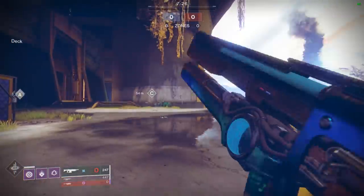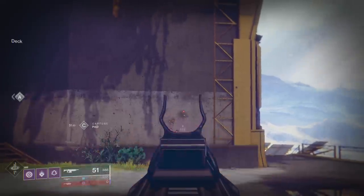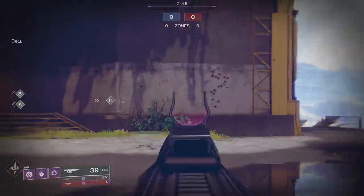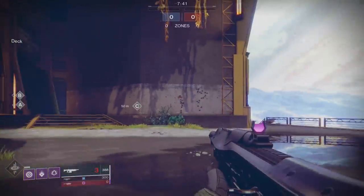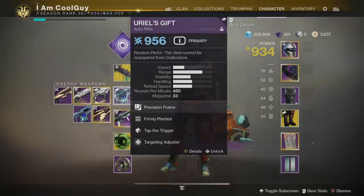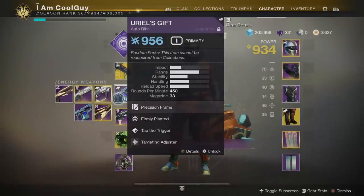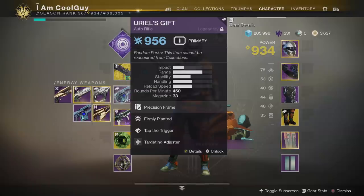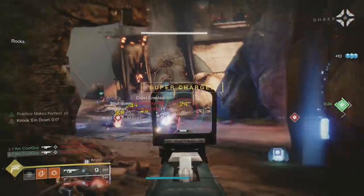Firmly Planted is such a top-tier perk and nobody really gives it a chance. Look at the Still Feather Repeater here — Firmly Planted, Swashbuckler — and you can see on console what it does to the recoil pattern. You can laser out with it. A lot of people don't like it because you do have to be crouched, and that brings up considerations with subclasses — Night Stalker comes to mind, we'll talk about that in a moment.